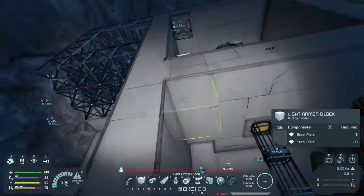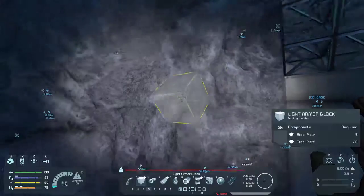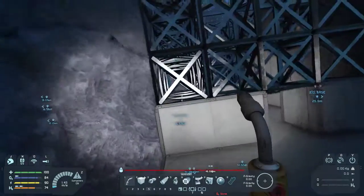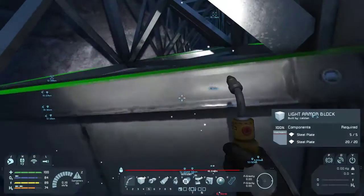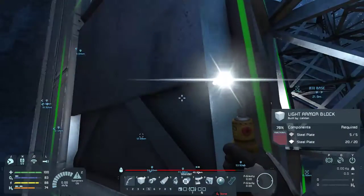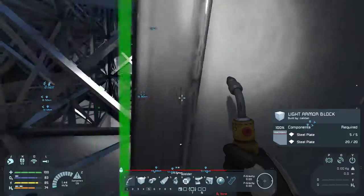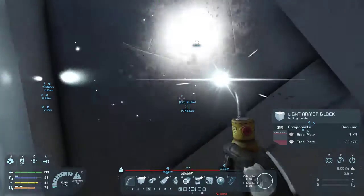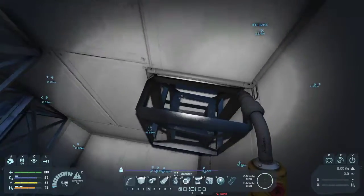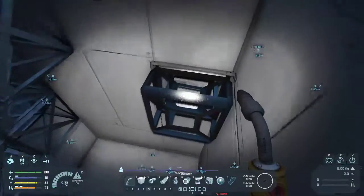It's going to be the same for oxygen generation as well. This particular space will be extended a lot bigger than what we've got here — this is probably going to be the beginning of our refinery and assembler space, so I'm not going to work on that at the moment. I can't put a block any lower than that because that's what I require for my vent, so that whole level is going to end up empty.